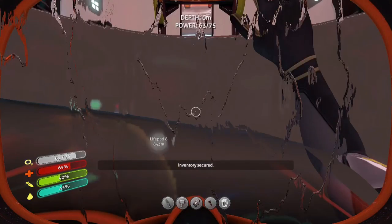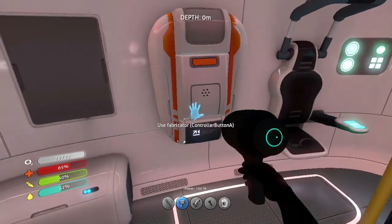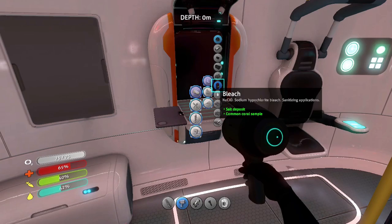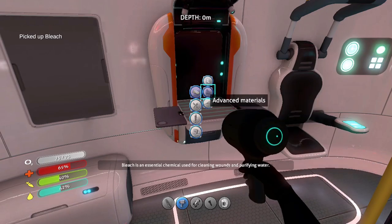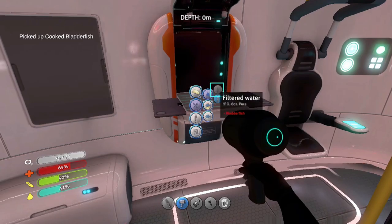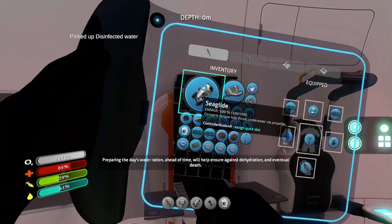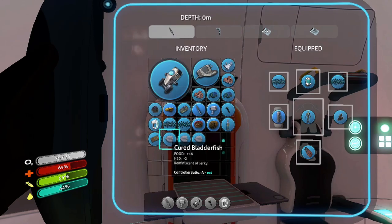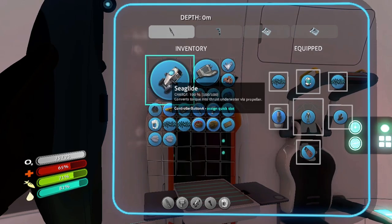Okay, inventory secure. We're back — hopefully that anomaly will be taken care of. If not it might just be a product of the game. We're going to make bleach — that's very important. I'm afraid we'll have to continue cooking bladder fish and using the bleach to make water, because I'm having trouble catching other kinds of fish. We have the cured bladder fish — we're gonna eat the cooked one, and still have that nutrient block. The water will give us 40, that's good.